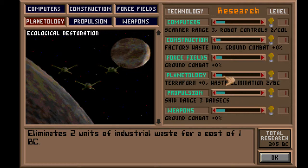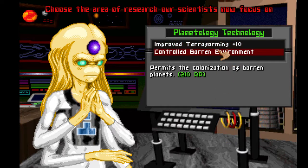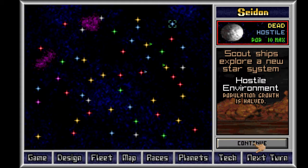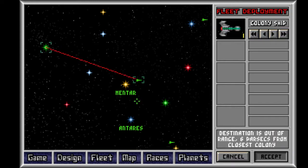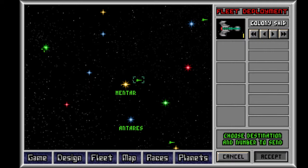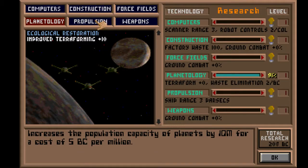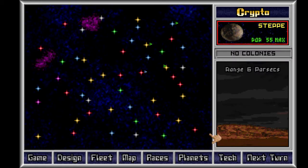I think I'll do planetology first. Terraforming — that's good. I have horrible luck, I think. Wait, how did my scouts get there if you can't get there? I think I need to go to propulsion. I could split it up — give me a 51% chance of getting that tech next turn. Terraforming seems to be pretty important.